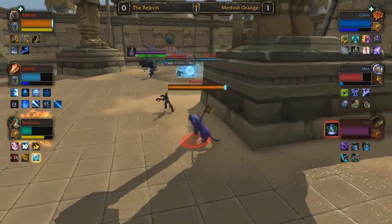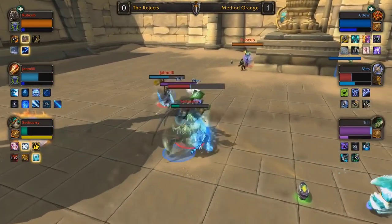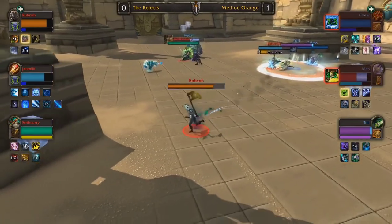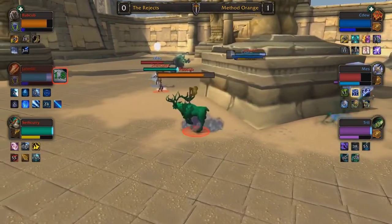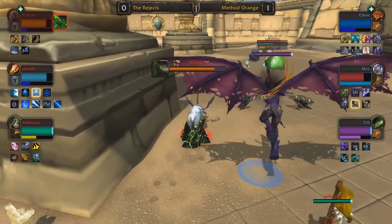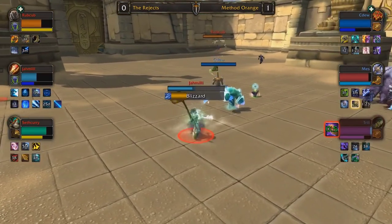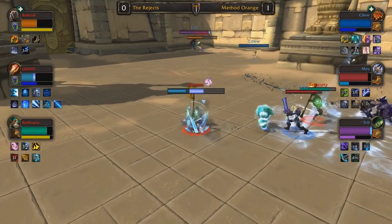Mez hasn't been scared once this entire game. Serenity gets used by Seth Curry again — he's running Tiger Eye Brew — but if Mez can use Anti-Magic Shell, he completely negates all damage from Seth Curry and Jamili, especially while Tiger Eye Brew is active. Seth Curry trades — defensive cooldowns overlap — and the Rejects are falling behind not only on mana but also on defensive cooldowns. They've created some pressure on Mez, managing to bank Icebound Fortitude at least, but the Mana Rifts are just a ticking time bomb that will eventually eradicate Rubcub's mana. He's on the run, backed up by Seth Curry.